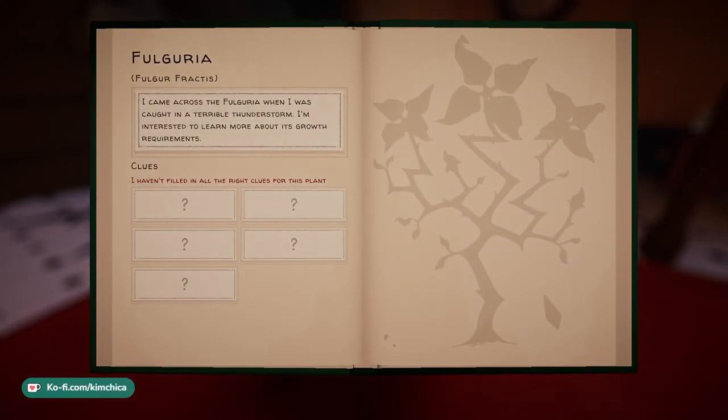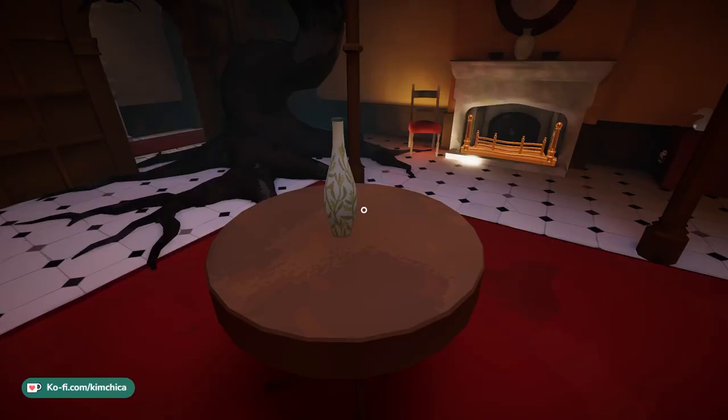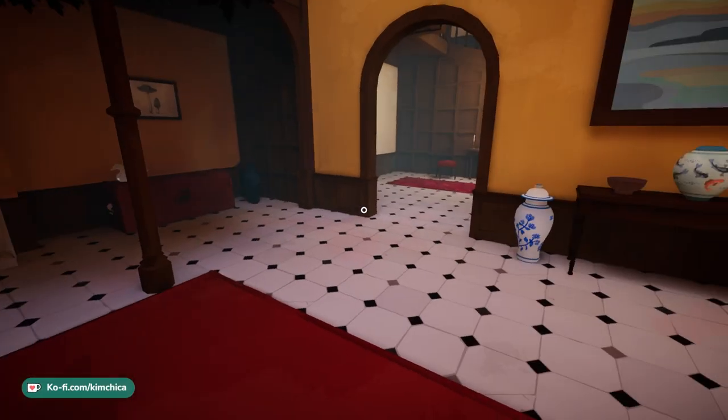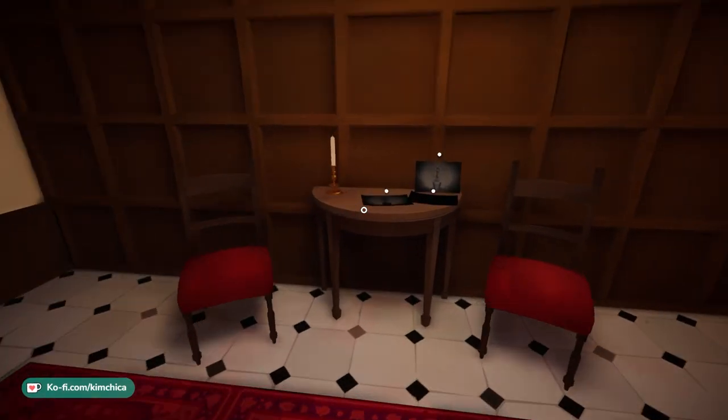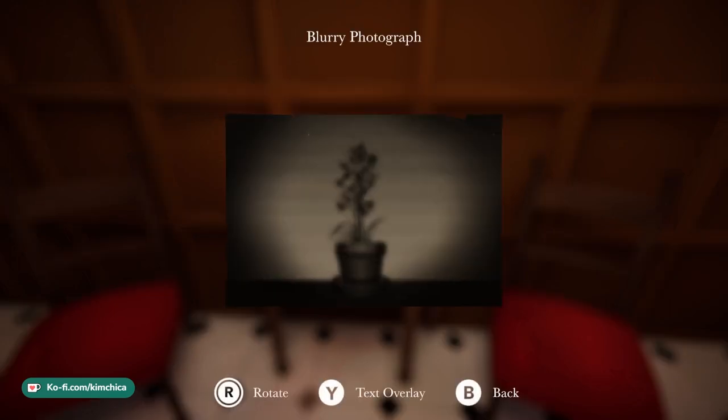A note: 'Fulguria — I came across the Fulguria when I was caught in a terrible thunderstorm. I'm interested to learn more about its growth requirements.' Look at that — it's got a spiny, thorny, angled growth pattern. Let's look around. This almost feels like an escape room where you're looking for clues to solve the puzzle, but instead of getting out you're growing plants.